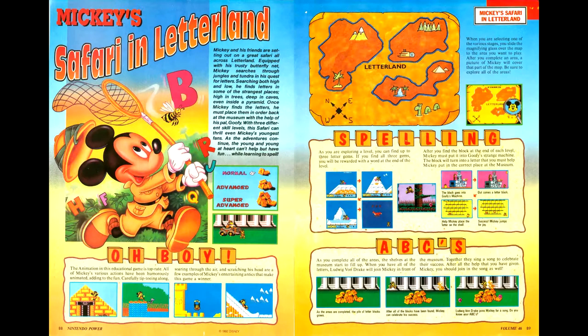Next, we have Mickey's Safari in Letterland, a Disney edutainment game that appears to not be developed by Capcom. The article has general gameplay notes, and as with many of the other grade-school level edutainment games, this title is getting skipped.